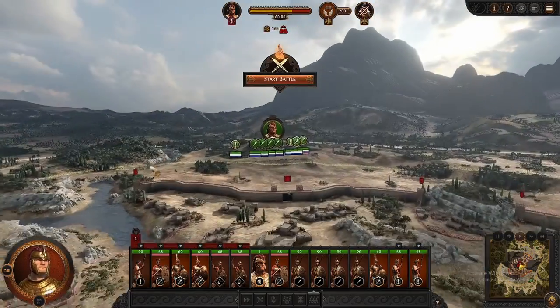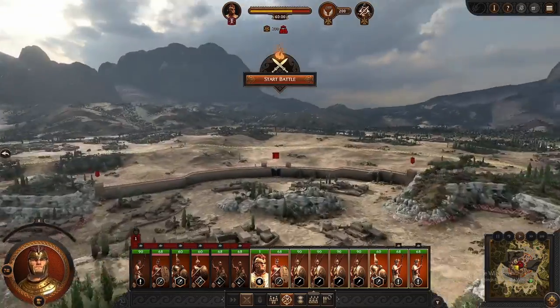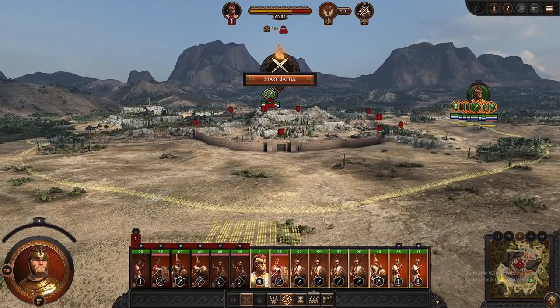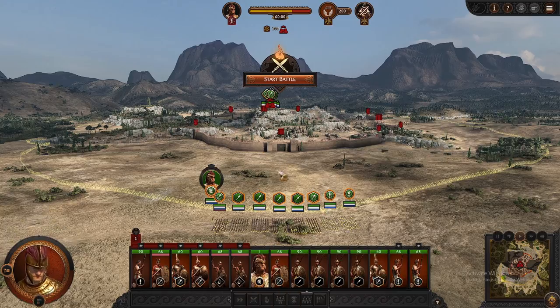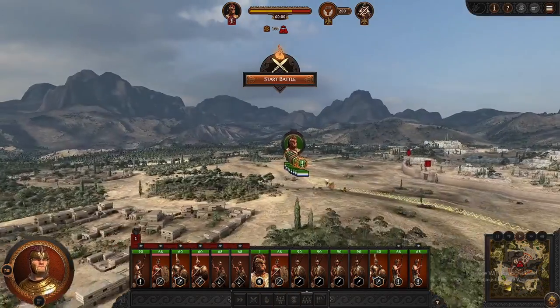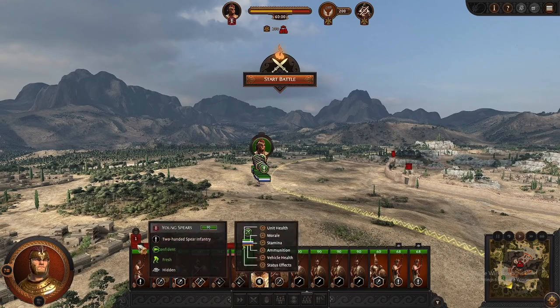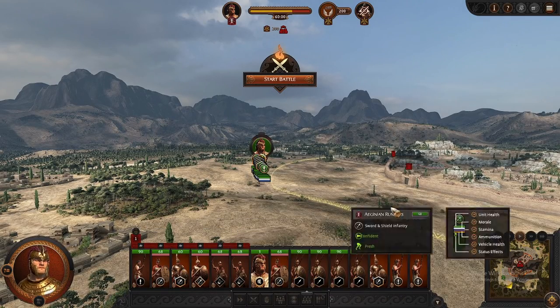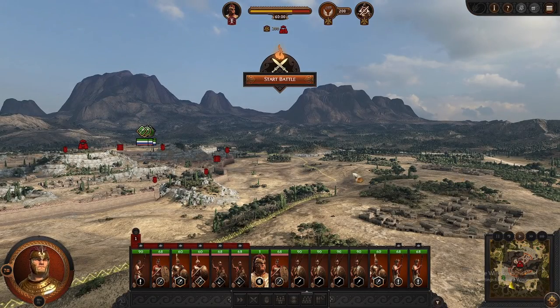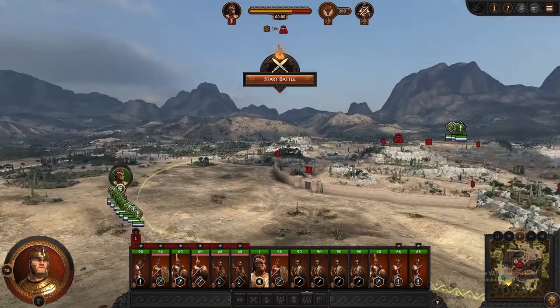Now as for the rest of the army, I like to set them up in the exact opposite location from where the infiltration group is. This way the infiltration group gets plenty of time to do their thing. I like to group my infiltration group so I know which is which, especially if you have a secondary army coming in, which also makes it easier.